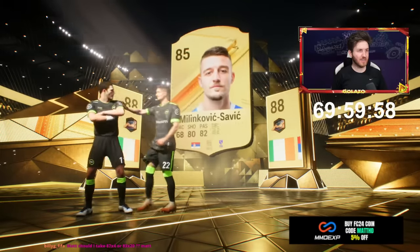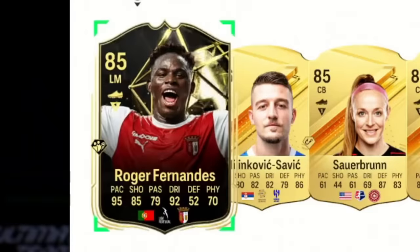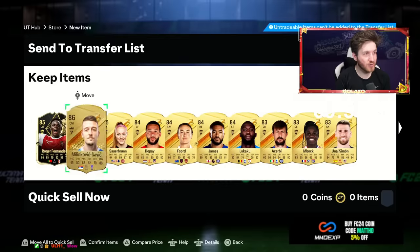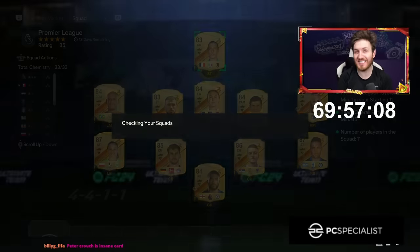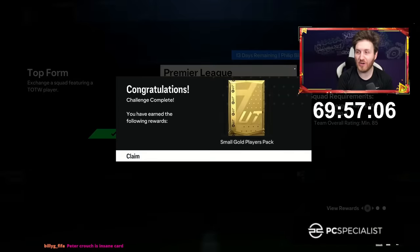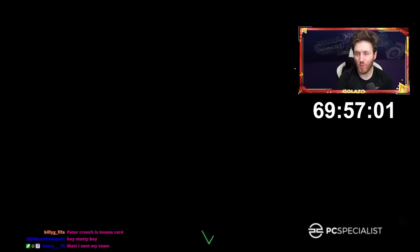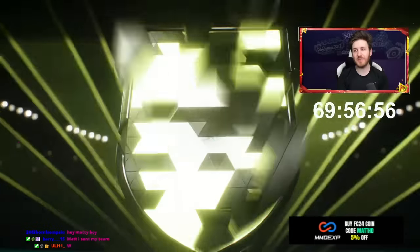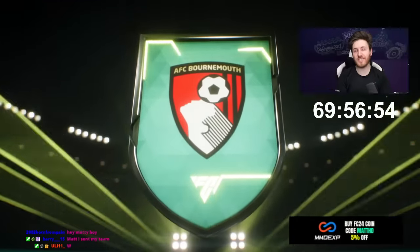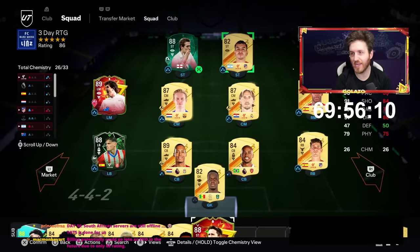Who is this — Milinkovic-Savic? Is there an icon lurking behind this pack? Informed — that's huge! He goes straight into a good pack. What a huge upgrade this is about to be. Look at this — we've already completed Philip Billing! What a card, he's got like 90-plus finishing. This guy's going to be an absolute beast in game — six foot six on corners, he is going to be broken. Robbie Keane over Correa, and then Billing over Modric for now.